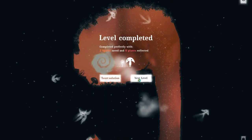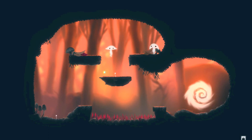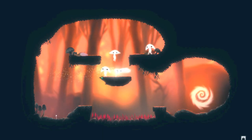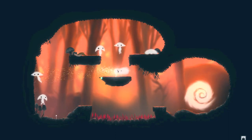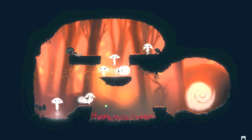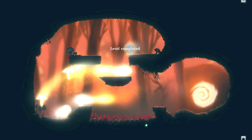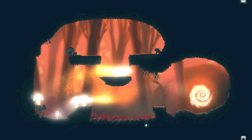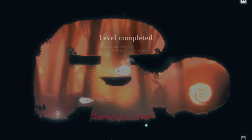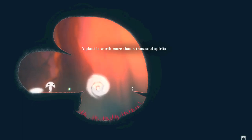On the left it says 'tweet solution.' The developers know that since it's a puzzle game you might ask friends or go on a forum and ask how to beat a level. That's cool — you can learn from your mistakes. But I think the even more primary reason for the tweet solution feature is just to get the word out about the game. A friend might see the tweet and think, 'Oh, Michael's playing a game called Spirits — that looks interesting.'